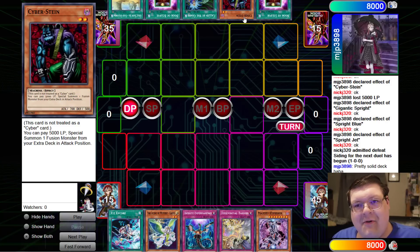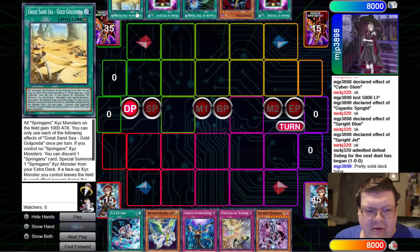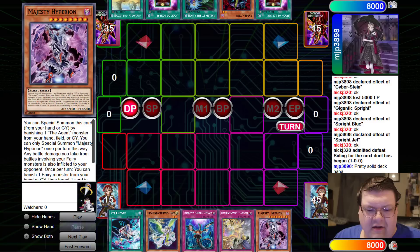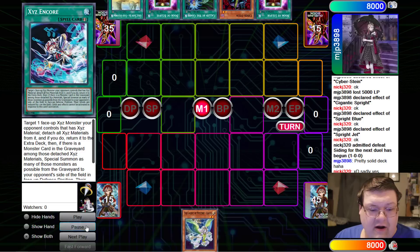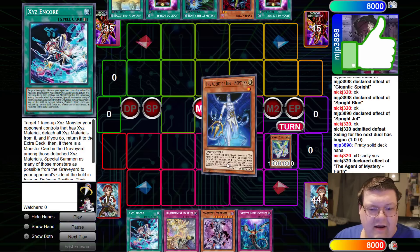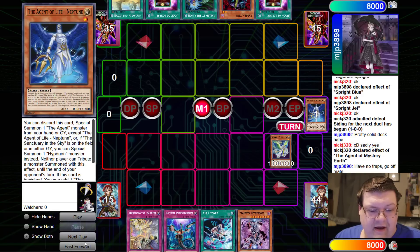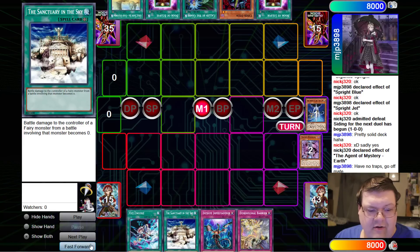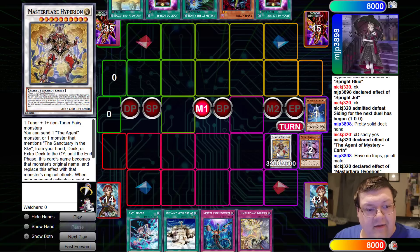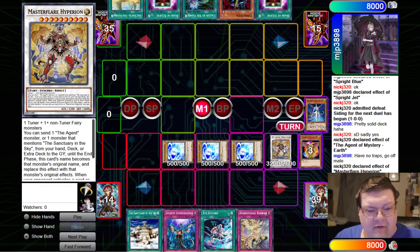He's in our opponent's opening hand. This game our opponent opened up some very defensive cards with Call by the Grave and Golgondola. We've got the Hyperion, a Dimensional Barrier, Imperm, the Earth, and Exceed Encore. We're going to drop Earth and search for Neptune. Neptune is by far our favorite card here. Go ahead and Neptune on up, get our friend — she gets us our Sanctuary in the Sky. We're going to make the Master Flare Hyperion and re-engineer out all of our little Shine Balls.